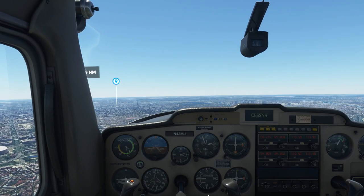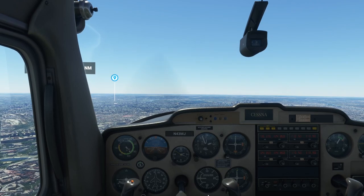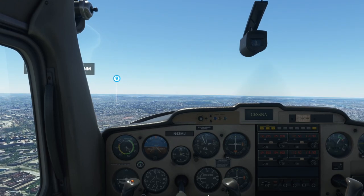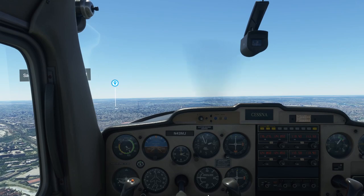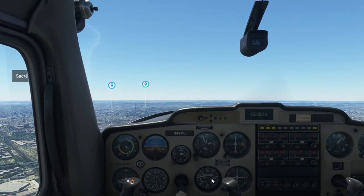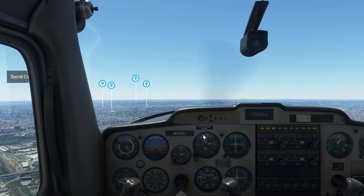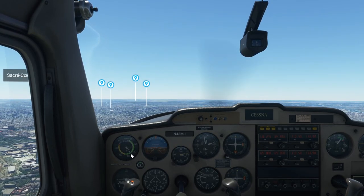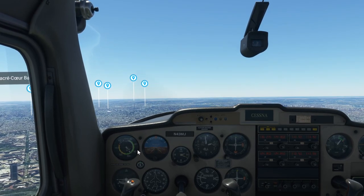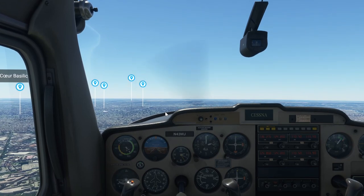Let's get a little closer. We are getting a little low — I want to stay at 2,000 feet, so I'm going to increase my RPMs just a little bit. These are my RPMs, this is the vertical speed indicator, this is my altitude — right now I'm just below 2,000 — and this is my airspeed, about 90 knots. As we get closer, I have waypoints on so it'll tell us exactly where some of the interesting things in Paris are.